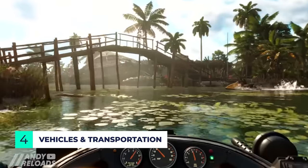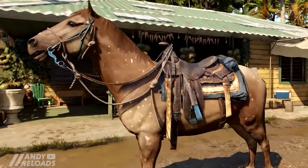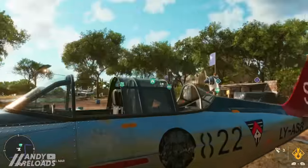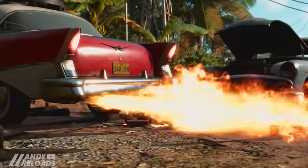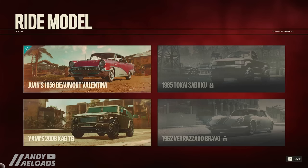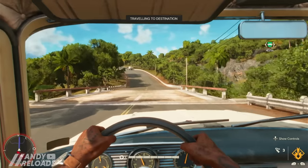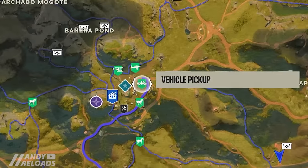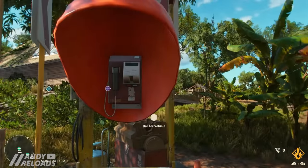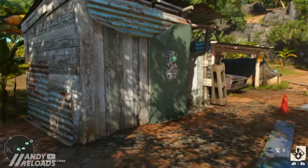Travel and transportation are very important in Far Cry 6 because the world is so big. There are lots of options: riding a horse through guerrilla trails, flying a helicopter or plane, or even driving a James Bond-style Cuban car with rockets in the headlights. For land vehicles, there are four rides you can customize once unlocked. You can also hijack a vehicle and transport it to a vehicle pickup point — the green icons on your map — then recall it from phone booths in future.